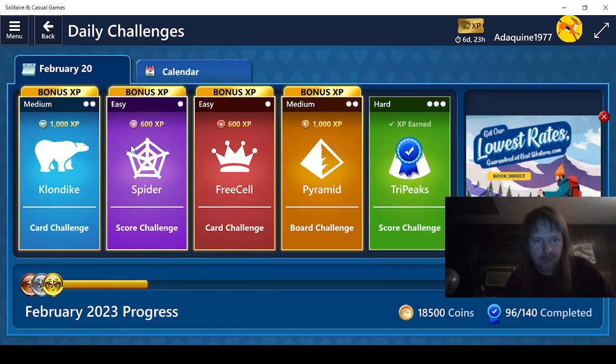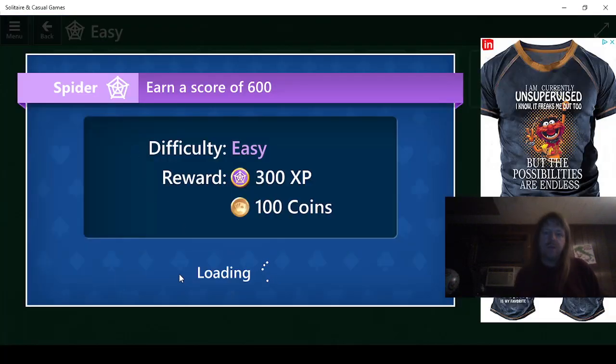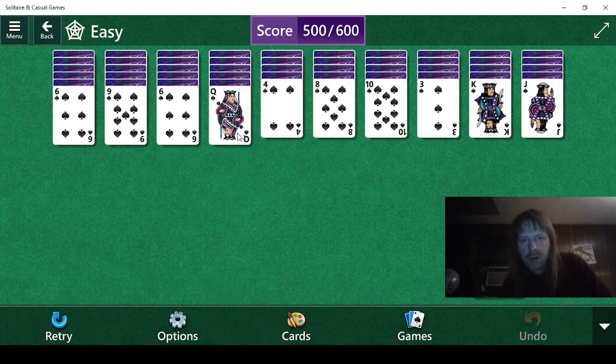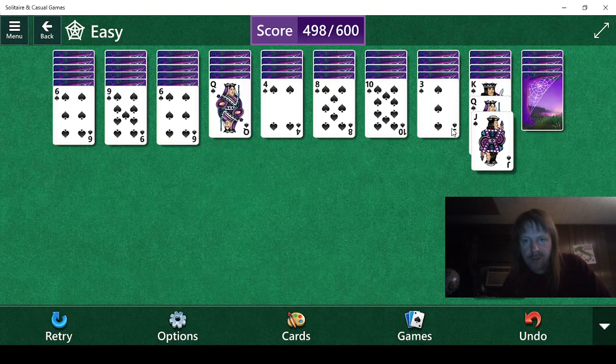Okay, so we're going to go to this one then. We need to earn a score of 600 points on easy, meaning it's going to be one suit. Let's change the card back so that's something more suitable. All we have to do is this.